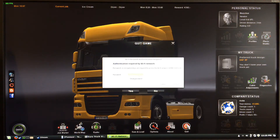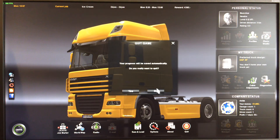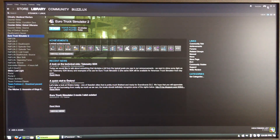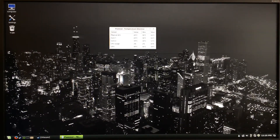Let's go ahead and get out of here and check the temperatures. That's not very demanding at all on the CPU — only got up to 66 degrees, and 59 on the GPU.